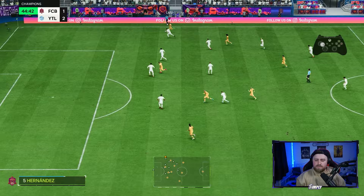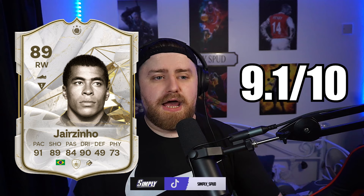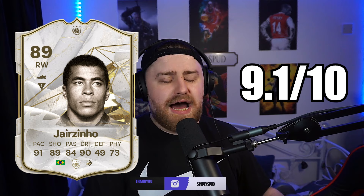Everything else about the card is unreal — his shooting, skills, and passing are all very, very good. You can see with the types of finishes that he was an exceptional card, particularly off the right. Rating-wise, I'm thinking of a 9.1 for this card. I wanted to go a little higher, but the play style draws it back slightly. I also found it draining on his stamina — around the 70th minute I was having to sub him off. Let me know what you think in the comments if you've packed or used Jorginho.